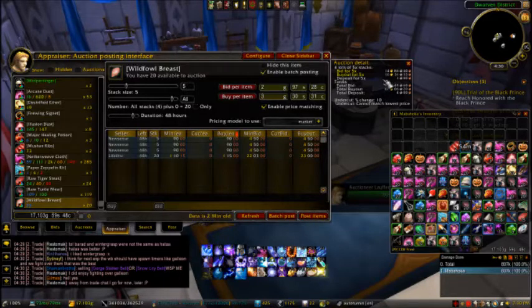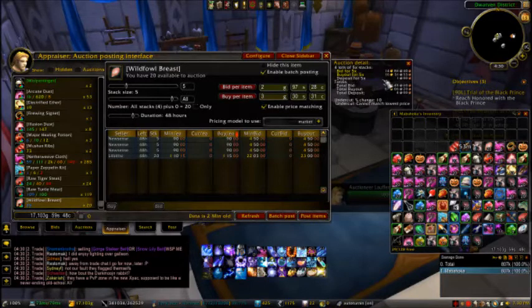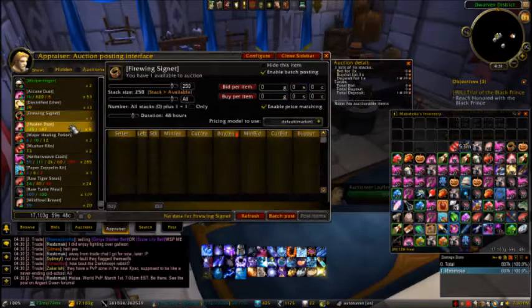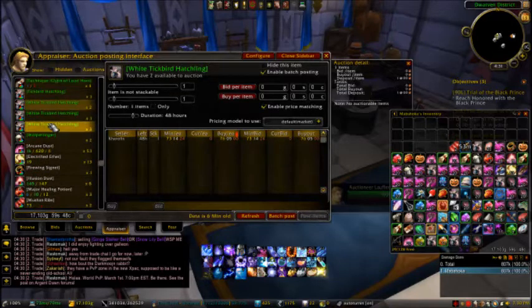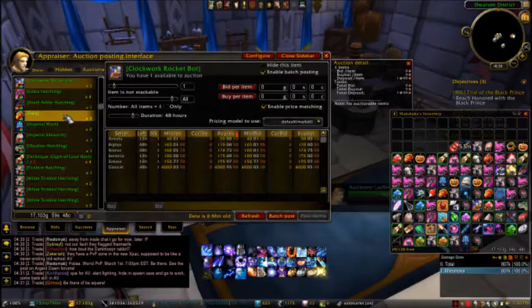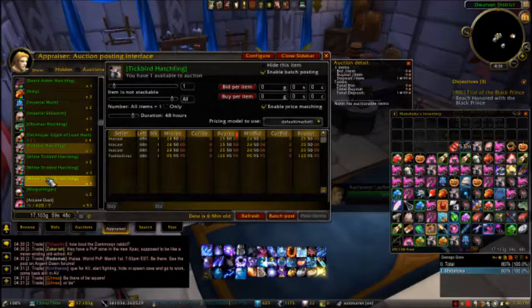In the game, the profit can go 100 times or more and that's normal. But there are some items where the cost is too high and the auctioneer doesn't account for that. The reason I understand how economy works is because I'm studying it currently, so I understand how the auctioneer works based on the economy of the game.